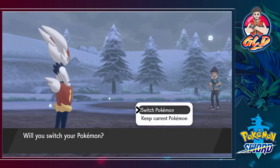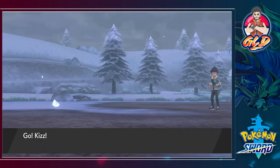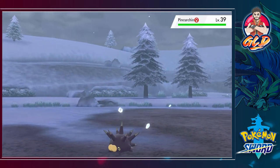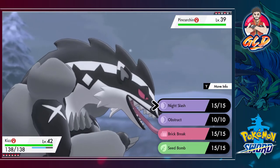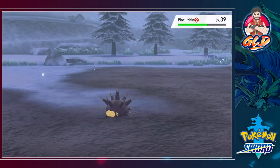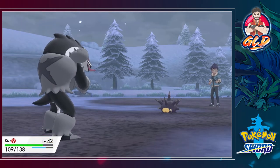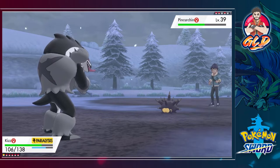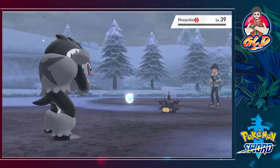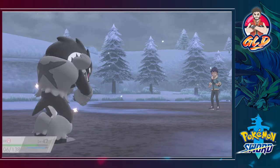Next up is Pincurchin — I can't even pronounce that name. Let's go for Kisser — I haven't seen this guy in a while and I did teach it Brick Break just in case. We use Seed Bomb and it's not very effective, but we get hit by a Spark attack and get paralyzed. We go for Night Slash — Night Slash for the win — Pincurchin fainted. Shadowblade growing some levels too.